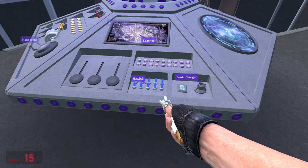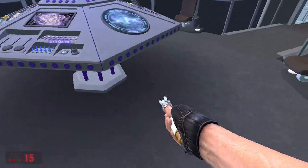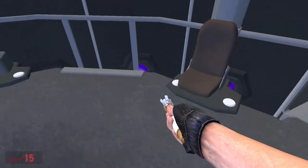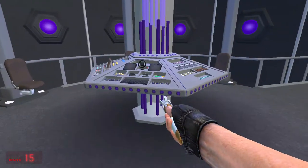The HADS — I don't remember what it stands for exactly, but basically if your TARDIS gets shot while HADS is activated, it will fly away for safety — fly somewhere else. That's all you need to know about HADS.